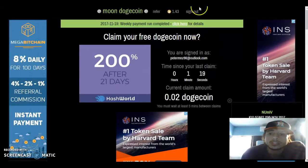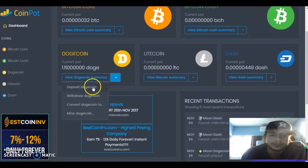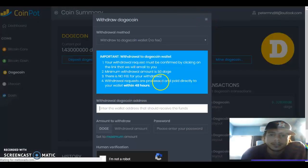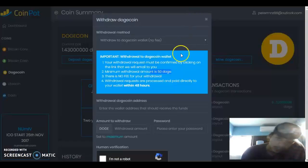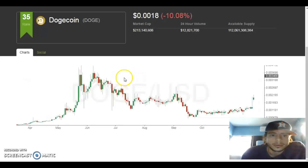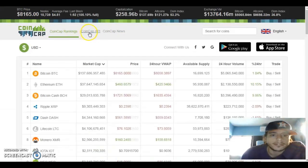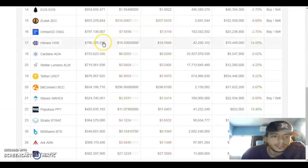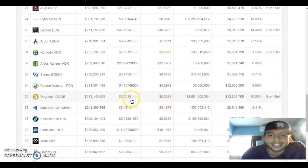So what is the minimum to withdraw? Let's go back to CoinPot — go to Withdraw Dogecoin. The minimum is 50 Dogecoin. I already have 1.43 so far. And if you're wondering what number Dogecoin is on CoinMarketCap, it's number 35.